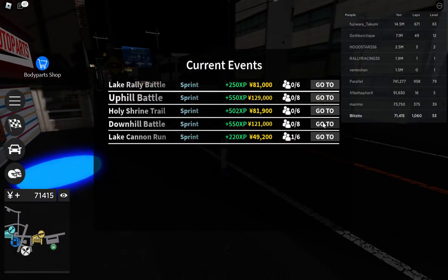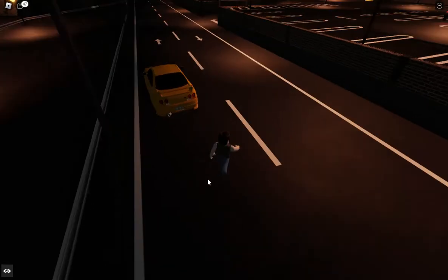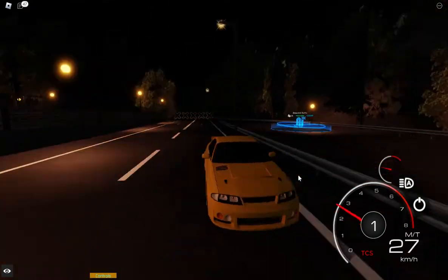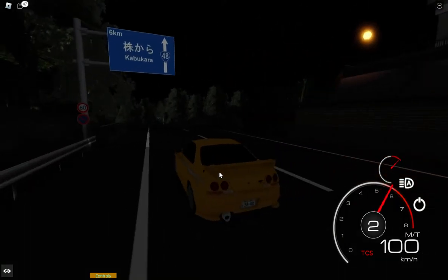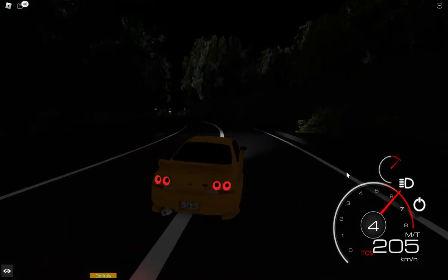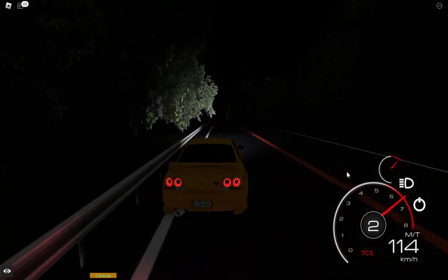Let's take this thing for a spin — it's nighttime. I can drift all-wheel drives, but this one has traction control because it's a 1995 400. The 400 Nismo, in case you don't know — I'll give you a brief history on it. It was supposed to celebrate the R33's involvement at Le Mans.